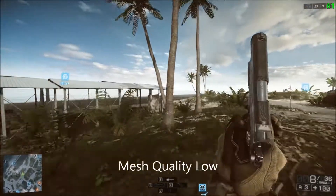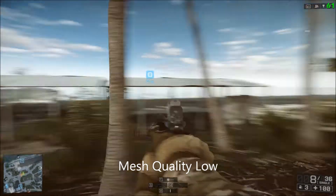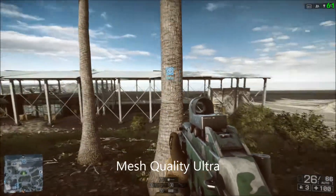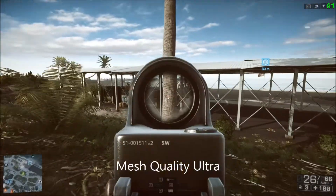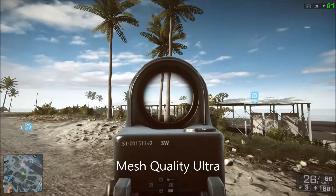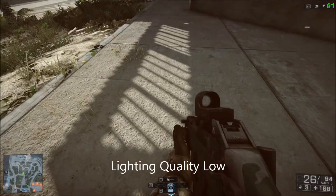Next up is mesh quality. Unfortunately it's one of the settings you can't really see the difference in on a YouTube video, but in-game it makes quite a big difference. Turning it up increases the level of detail on all objects in the world and also increases the amount of memory the game uses, so if you have low RAM you should probably turn it down. Turning it up does make enemies a lot easier to spot at longer distances, so I recommend turning it up if you can, but it has a medium FPS cost, so if you're still struggling turn it down — after other settings first.